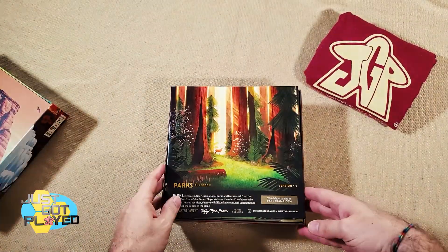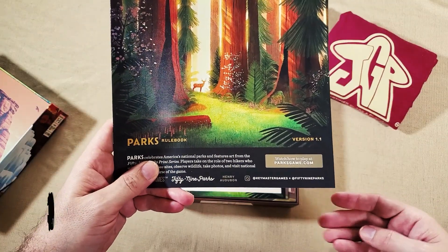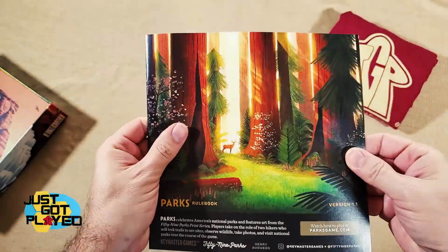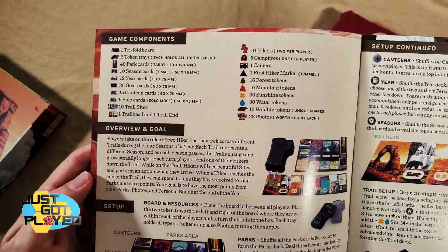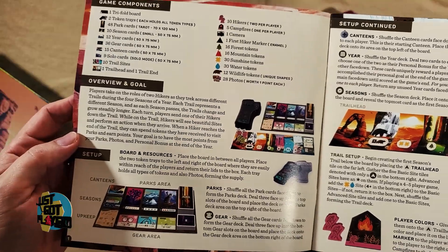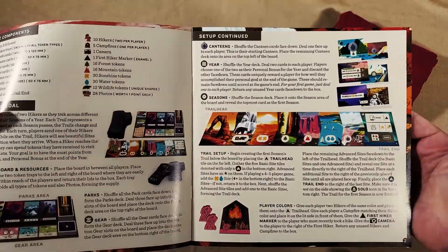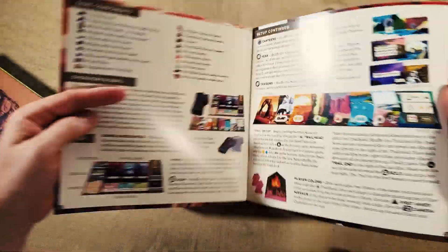Inside we've got a rulebook — version 1.1 — with a how-to-play section, which is always nice. It has an interesting linen finish that you can feel. There's a list of game components, which I always appreciate, along with an overview and goal. You've got two hikers that you're controlling, taking a hike through the national parks. This doesn't have every U.S. national park, but the others are included in an expansion.